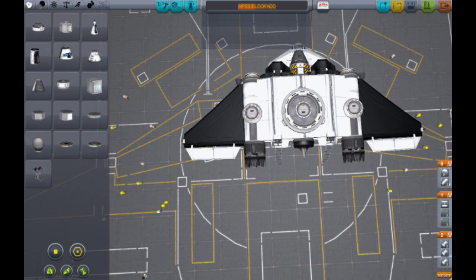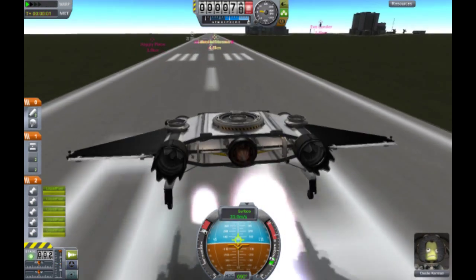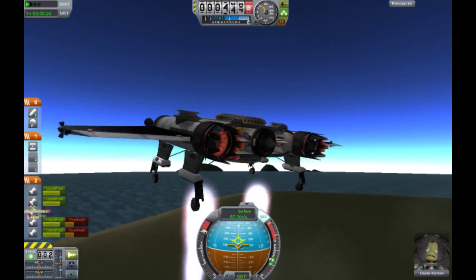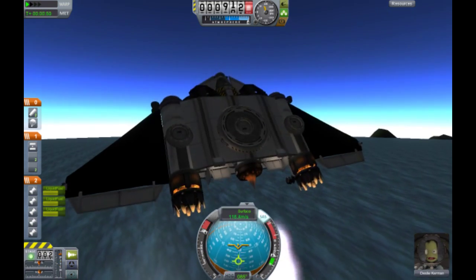Number 7 is going to be called the APSS El Dorado. It has black wings — I don't know how someone managed to do that. It has much more functionality than the Wyvern single stage to orbit. It goes to orbit, it's a VTOL, it has air-breathing engines, and you can fly it pretty decently. It's better than lots of planes and has a pretty high top speed.